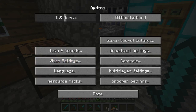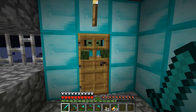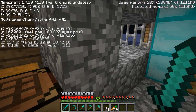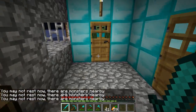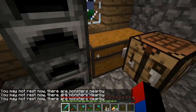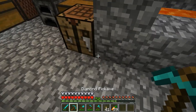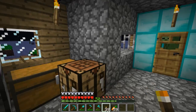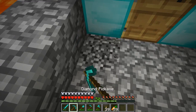Let's see — is the difficulty on hard? That's kind of weird because I thought that on hard difficulty the zombies would break down the doors. I'm not really sure if that was implemented back in 1.7.10. Let's just go ahead and sleep real quick. That's also the reason why I moved my bed down there — we can't skip the night because we have all these monsters here. It would be nice to have a little more lighting; it's a little bit dark.